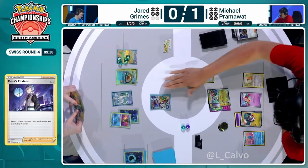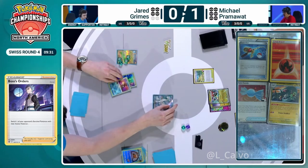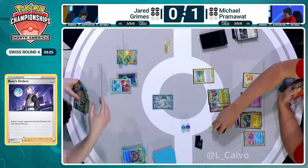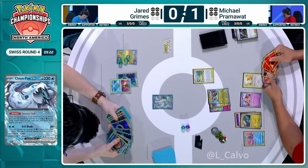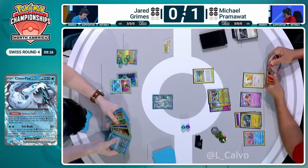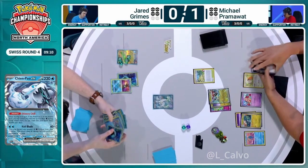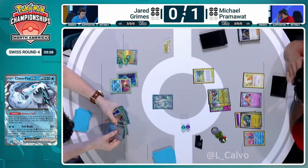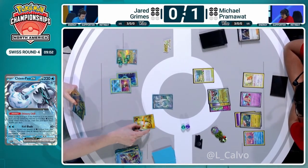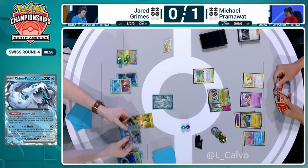You would lose Baxcalibur's ability for at least a turn. Best case scenario you can bench a Frigibax and get it back, but of course if you're benching 60 HP Frigibax they're not going to last long because they get KO'd by the residual damage from Dragapult's attack. Here's an energy onto Chien Pao and there's the KO — that's easy enough. We knew that was coming, but there's not enough energy on the board to launch a KO and attack next turn without Baxcalibur. Jared's about to receive some bad news because Pram has been holding Boss's Orders since turn one — so we're going to very quickly see the punish here by taking out Baxcalibur.